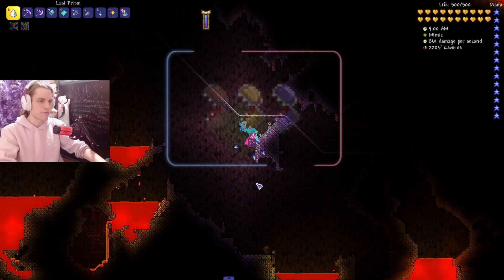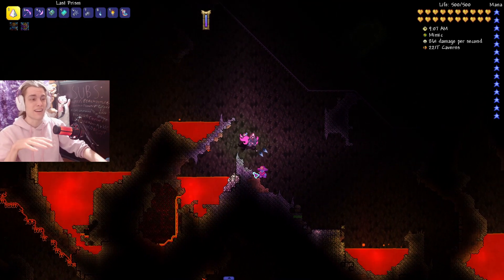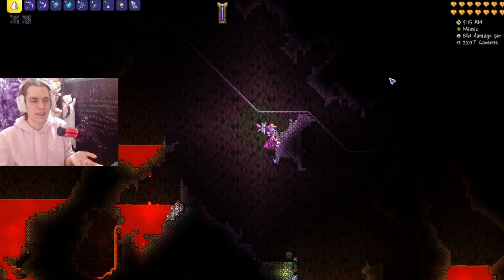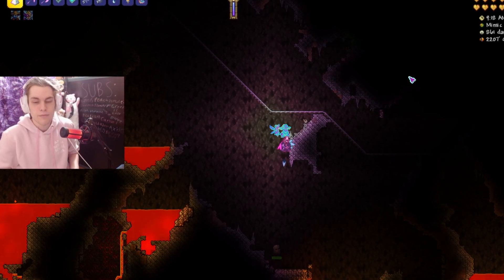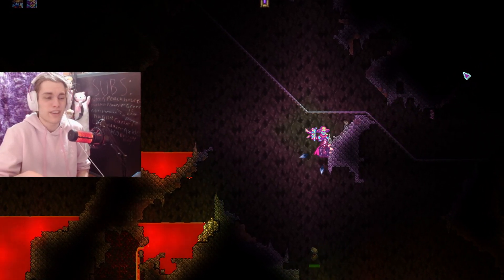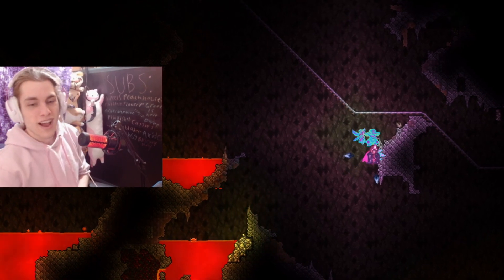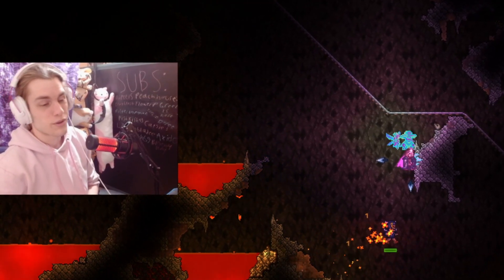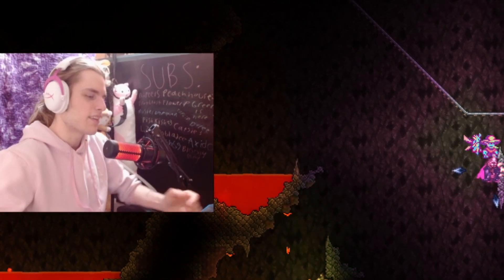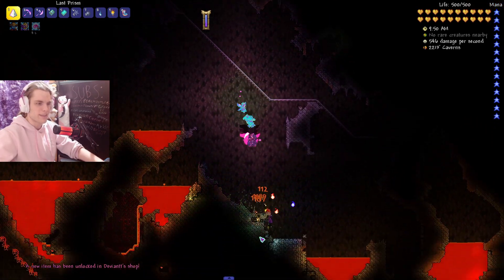The next enemy is the Mimic with a 4 out of 5 on the rarity scale. It can spawn throughout the entire underground and cavern, so there's no special location requirement — you just need to be lucky. It's famous for scaring players the first time, disguised as a chest. It deals massive damage and can two-shot you, but drops a lot of money and great items, making it always satisfying to kill.